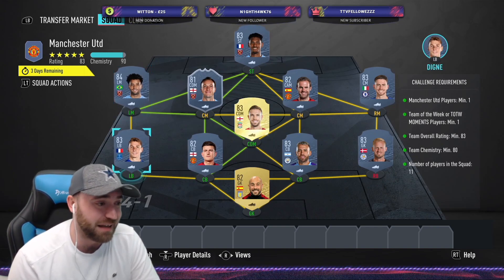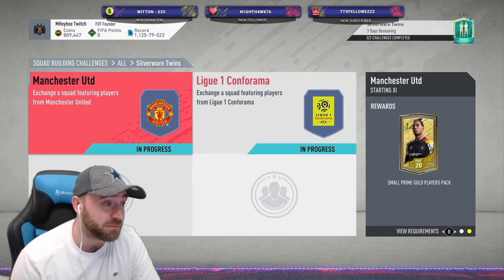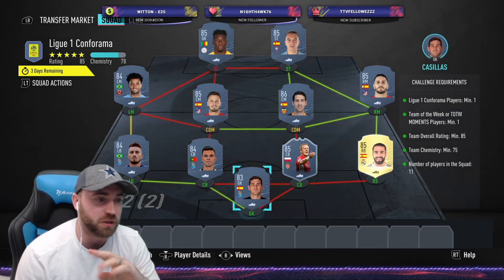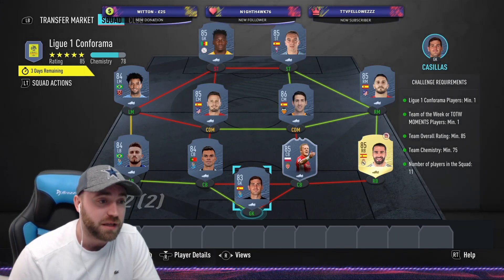The inform we've gone for is Mark Noble because he's an 81 rated. I've got two United players — you could replace Harry Maguire if you really want to. One Mater is super cheap as well, so you could replace Maguire. There's eight chemistry spare because I've got two loyalties.